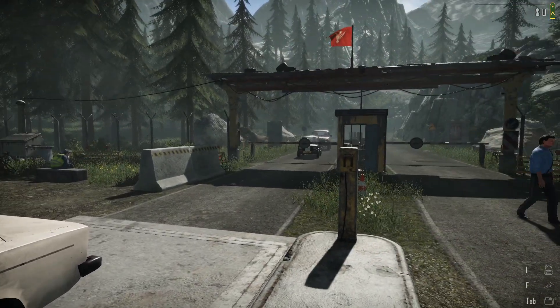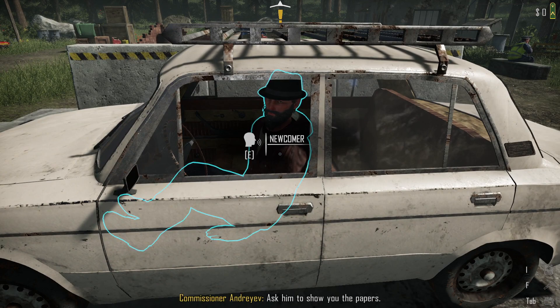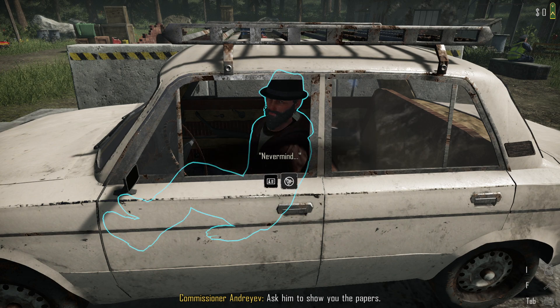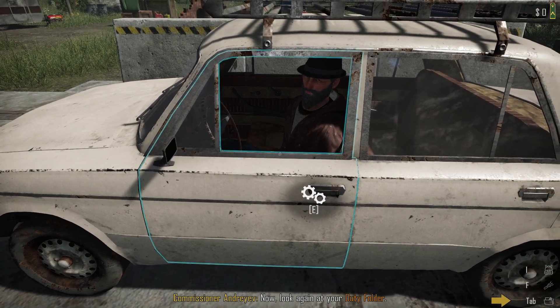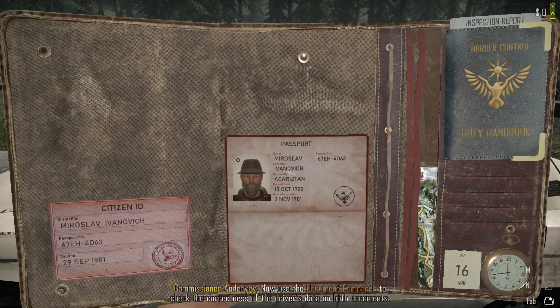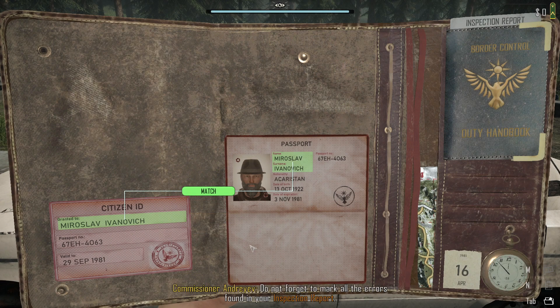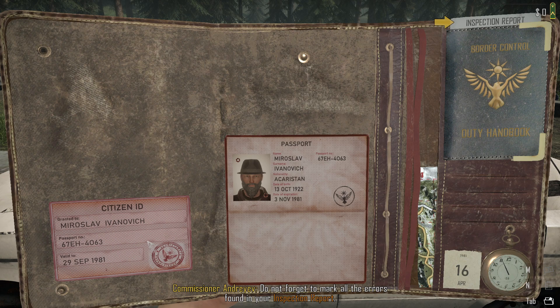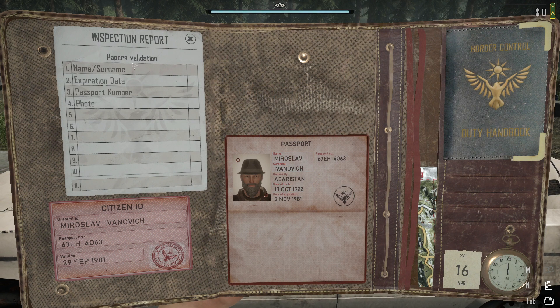Right, have you got papers, bro? You got papers? I'm sure you've got papers. There you go, thank you my man. So we've got to check the citizen's ID against the passport — click that, click that. So they match. Right, bit of information here — passport number. Do we check that? Oh, action report, inspection report. Okay.